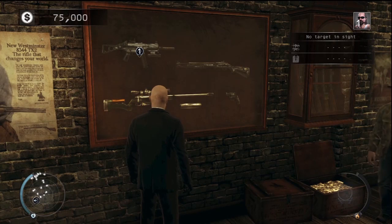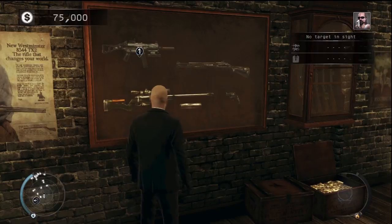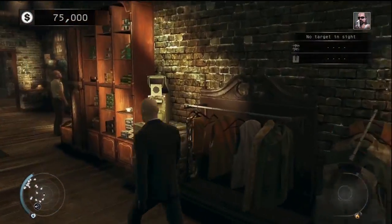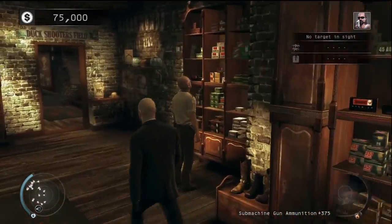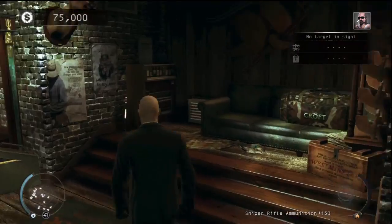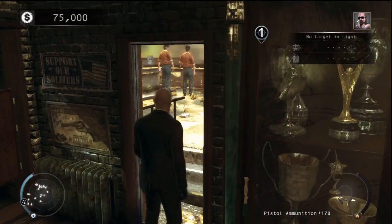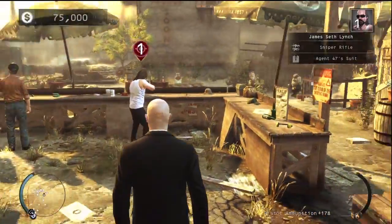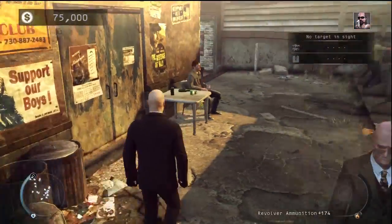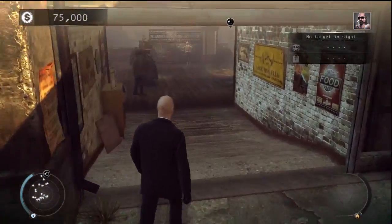I wonder what Andy's got in store for me. So I've got to kill Lynch from the Kane and Lynch series, which is kind of cool. But the problem is I need to do it with a sniper rifle, and I don't recall a sniper rifle in this level, so I'm going to have to look around. You'd have thought there'd be one in a gun shop. Nothing in here. There's our man Lynch, going shotgun crazy at the firing range. No sniper rifles around here at all.